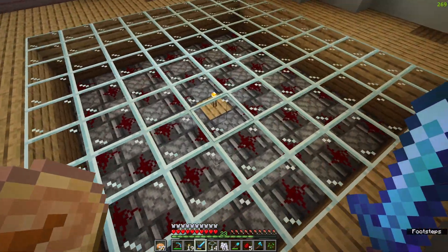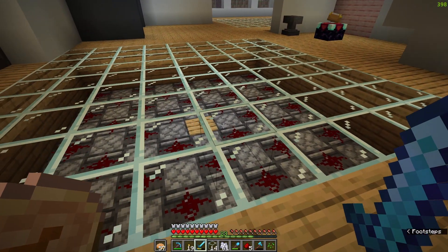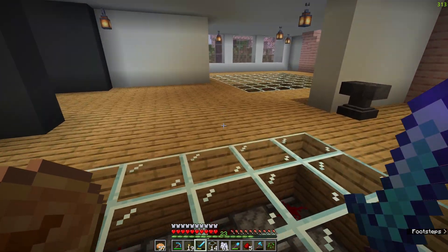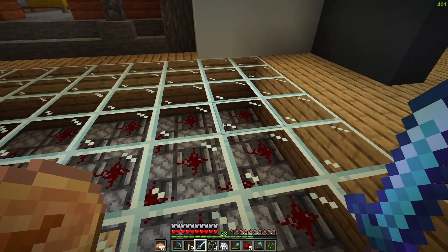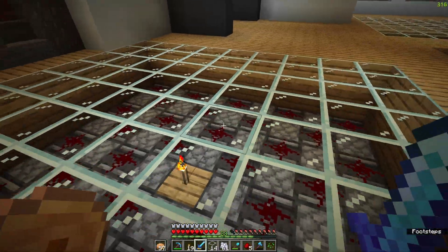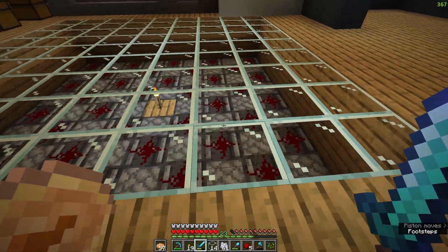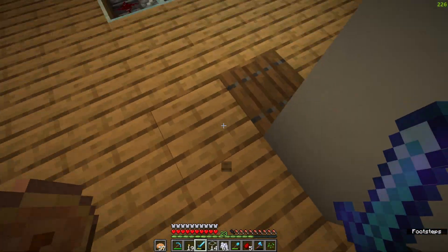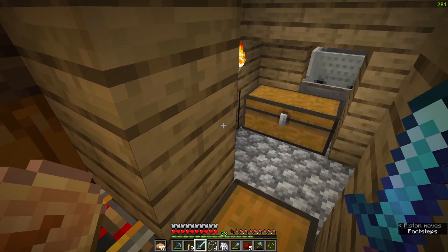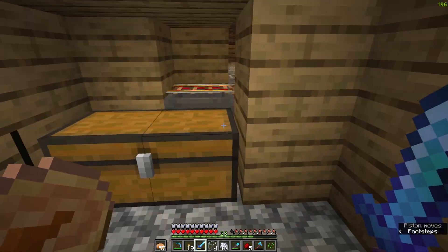I completed both the farms and they are both working now. I bone mealed all the crops so they're actually growing and I think they look pretty awesome down here with the glass. I can't wait for Optifine to come out for 1.20 — the fog is so annoying. I used spruce down there to give it kind of an abyss feeling where it gets darker, and then the redstone lights up when one of the plants grows, which is pretty cool. There's a little collection area down here with two chests, one for pumpkins and one for melons.